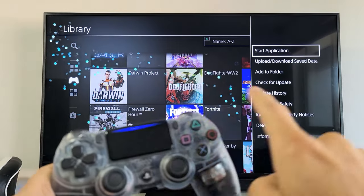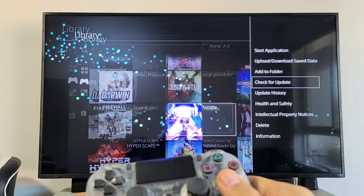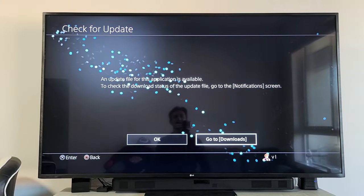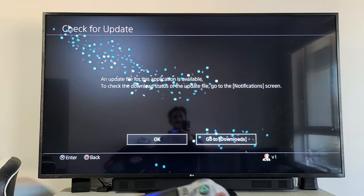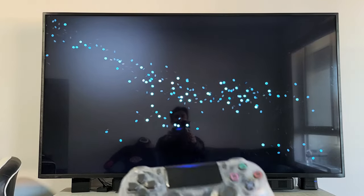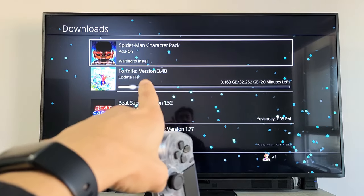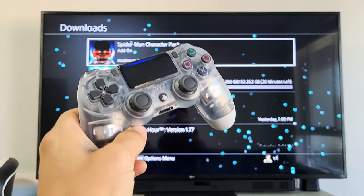Now you can see Check for Update — there should be an update for this one. Click OK. An update file for this application is available. Go ahead and go to Downloads right there, and you can see it's updating now. Pretty simple — good luck!